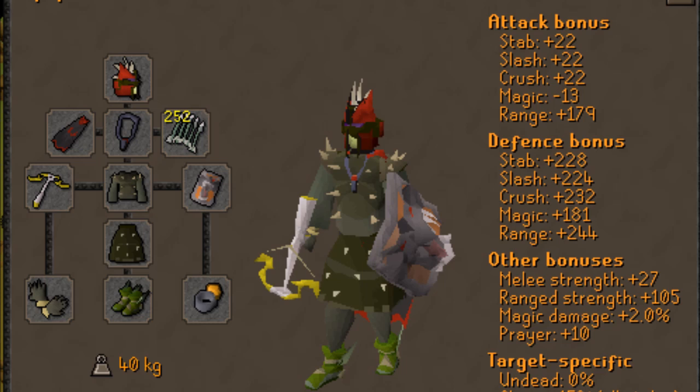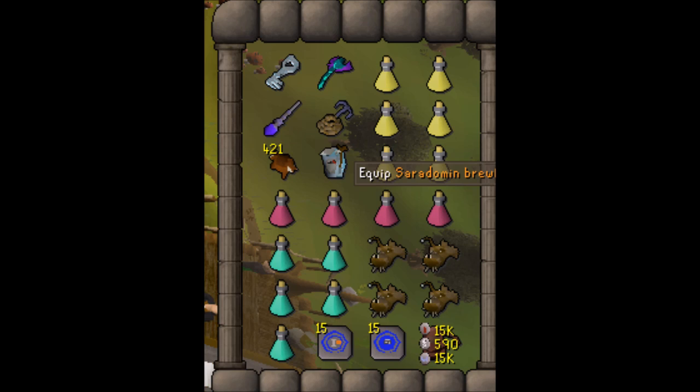Bring Diamond Bolts. I bring an Armadyl Crossbow. However, for my first 80 kills or so, I used a Rune Crossbow, so you can use that. I have a Zammy Cloak because I need a Zammy item to protect from going in, same with an Arma item. My accumulator will be in my inventory, but you will need some kind of Zammy item and Arma item. I bring an Ecumenical Key because getting KC from Arma is awful, so I'd recommend coming in with Ecumenicals.